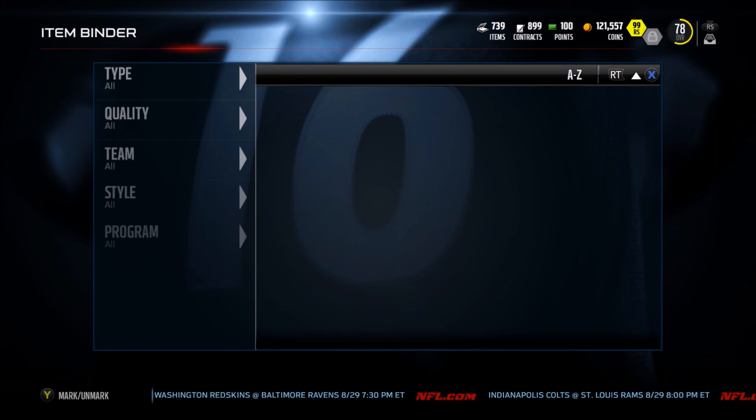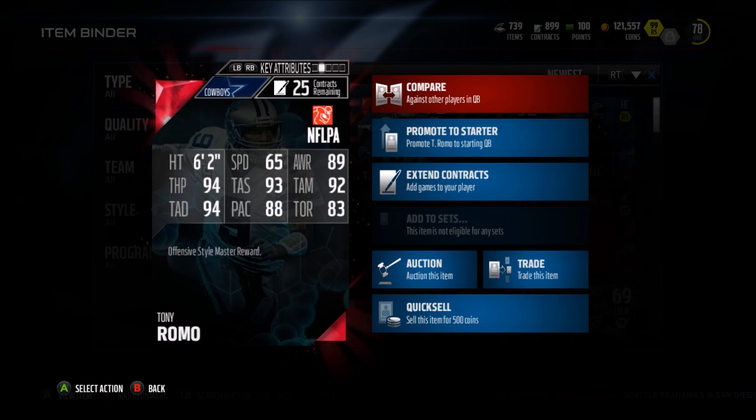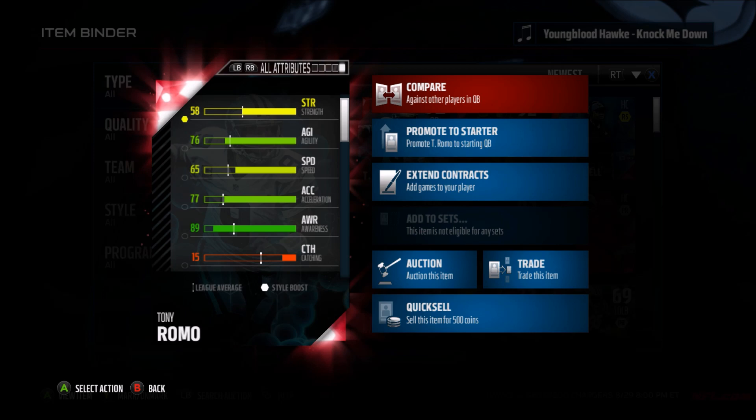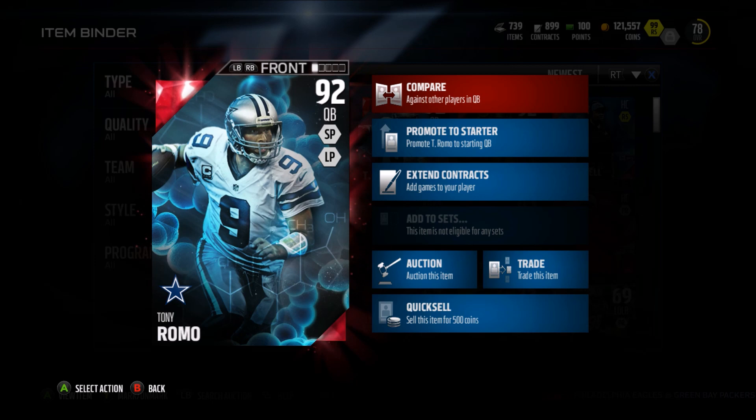These are by far the highest rated players on my team. First off, Tony Romo — look at this: 65 speed, 94 throw power, 93 throw accuracy short, 92 throw accuracy mid, 94 throw accuracy deep, 88 play action, and 83 throw on the run. A very solid card. I kind of wish they gave his agility and speed a little more, because he can be kind of elusive back there in the pocket. I won't give you gameplay with these two cards, but I'm pretty much going to sell Tony Romo.